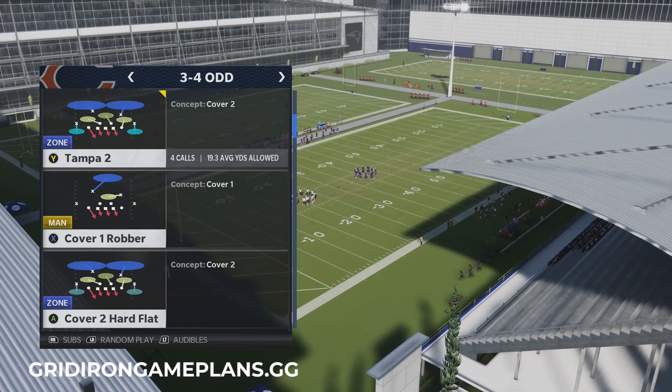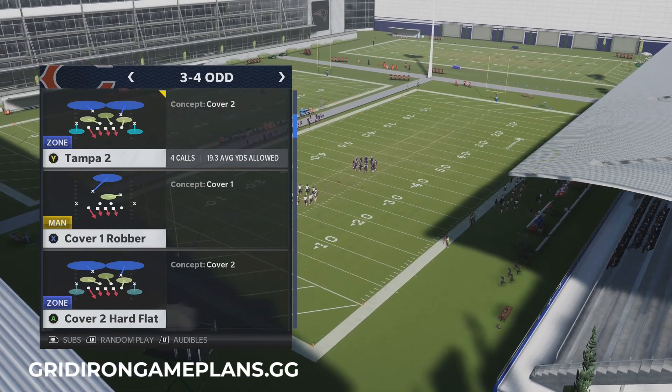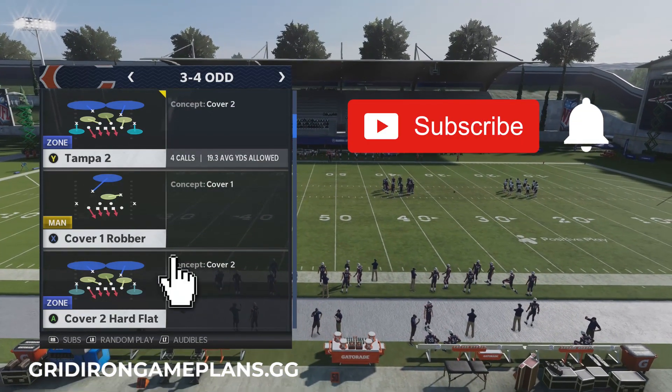What is up guys, Zan from the Zan Madden YouTube channel. In today's video we're going to show you guys a manual gap shoot for both the inside zone and the 0-1 trap out of the 3-4 odd defense.